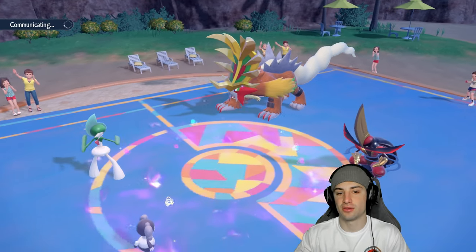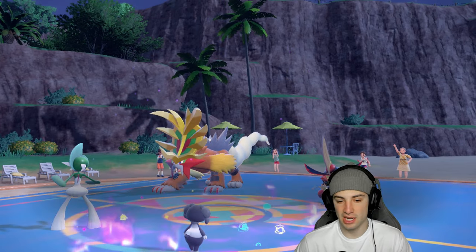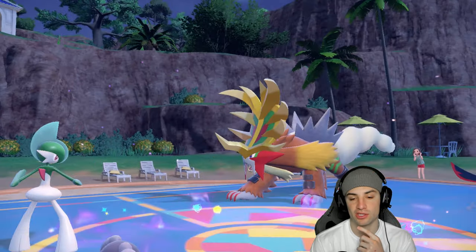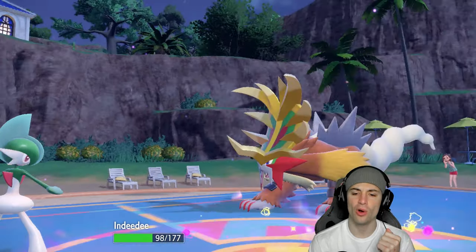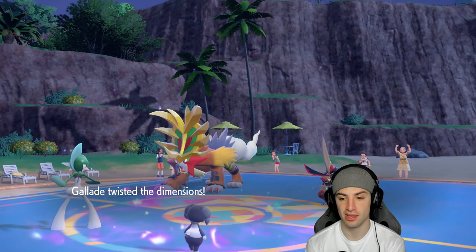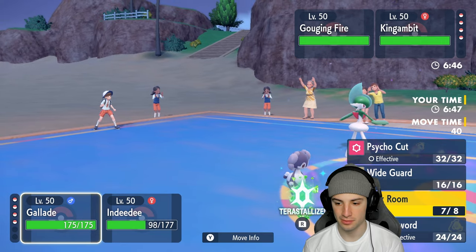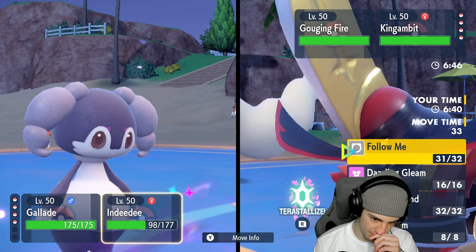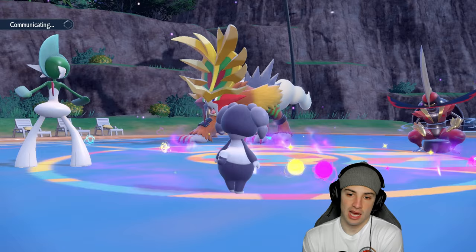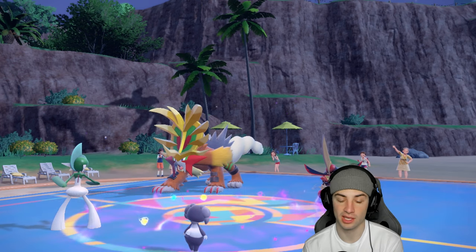We have to make sure we get off Trick Room — it's an absolute must on a heavy trick room team. King's Gambit protects, Gouging Fire goes for Heat Crash, which Indeedee soaks all day. Trick Room is now out. I could go Helping Hand into Sacred Sword combo, or Terastallize into Grass, but I don't really like that. I'm going to go Sacred Sword into the King's Gambit slot and Follow Me to stay safe.